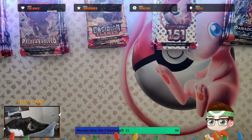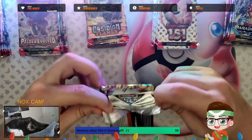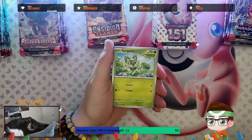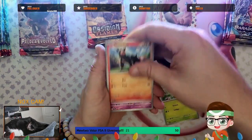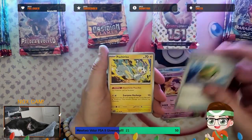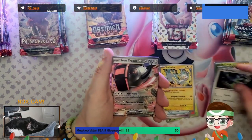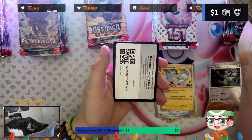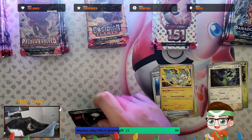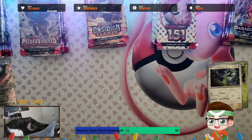Back to SV Base. We got the best Sprigatito card, Poundor, Drifloon, Turtlenot, Drifblim, Nest Ball, Pachirisu, a Shroomus in Reverse, a Cyclizar Reverse, and we got our first hit — an Iron Treads EX! Grab a sleeve because it is technically a hit. That's our current leader — an Iron Treads EX.